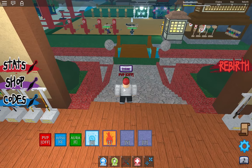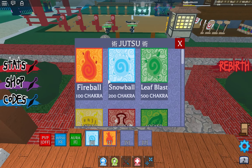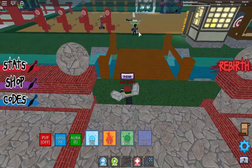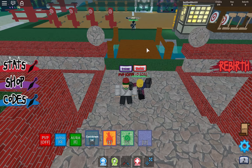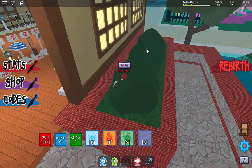You can also do jutsus, which is sick. You click Q and then you can equip jutsus. Oh, I got a new one! Let's test it out. This is one of my jutsus, that's a new one. This is another one — snowball, and this is another one — fire.